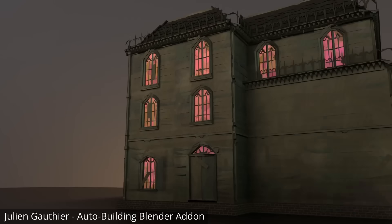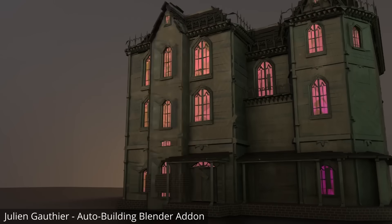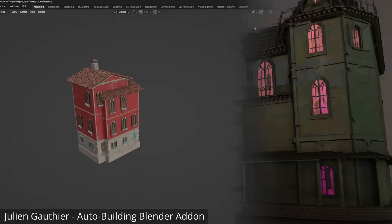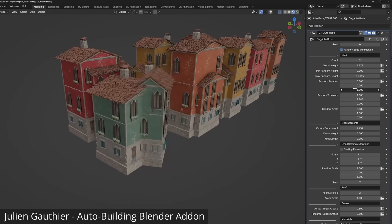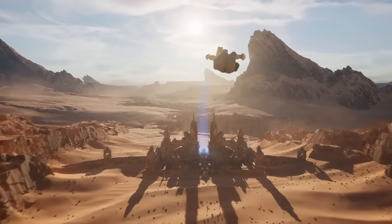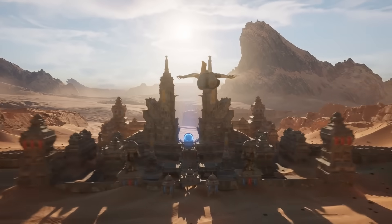Everything from trees to entire buildings can be generated procedurally using geometry nodes. We will see similar tools develop around Unreal's PCGs. Soon, we will be able to generate entire open worlds procedurally without manually placing each asset.